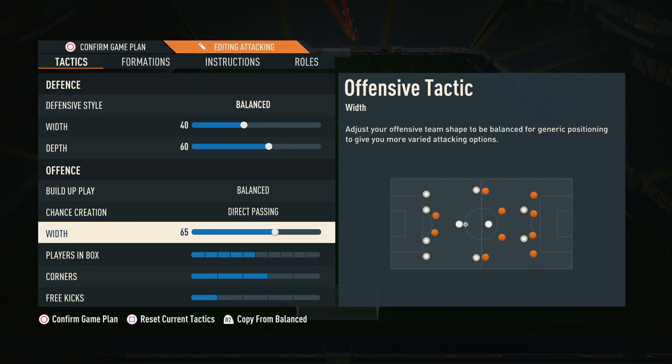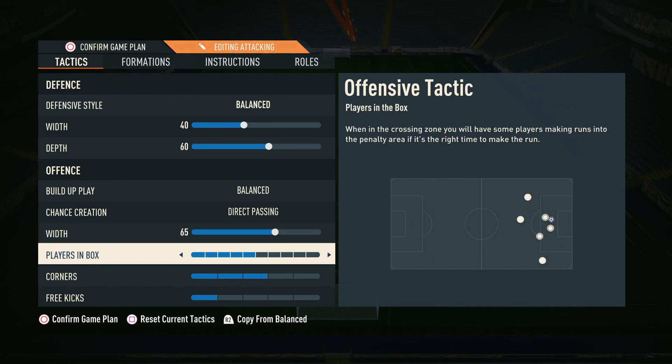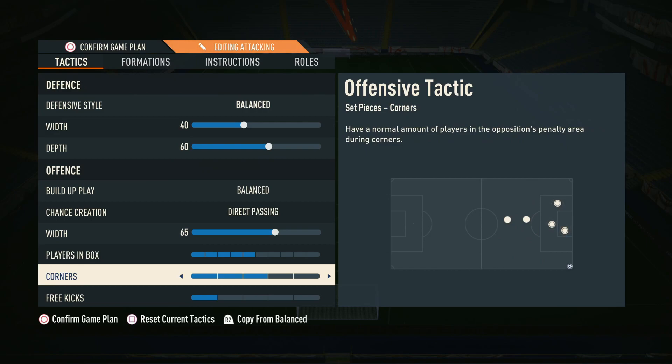For offensive width we've gone for 65 — you need to utilize the width in this formation with speedy wingers, stretching the pitch both horizontally and vertically, in behind and out wide. Around 65 is recommended; you don't want to go super narrow but can't go too wide either, as that negates having the defensive width at 40. For players in the box we've set it to five, letting the instructions dictate who goes where, with corners on three and free kicks on one — though these are more preference-based.